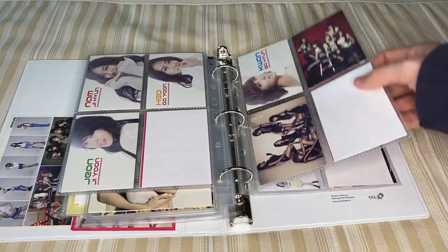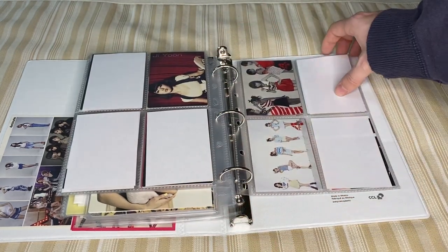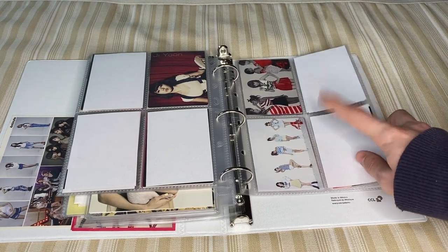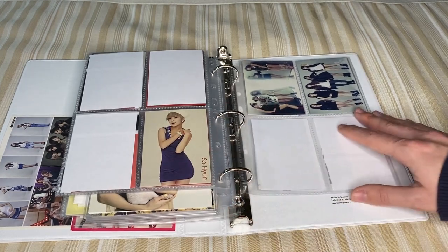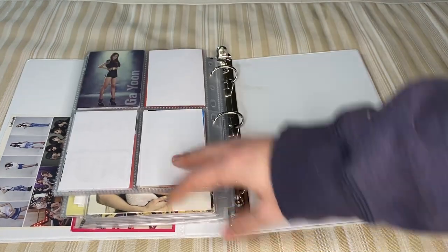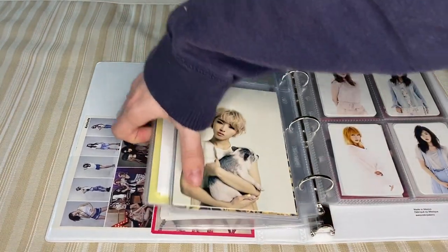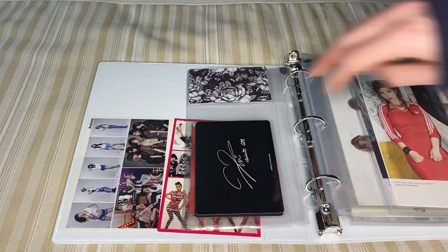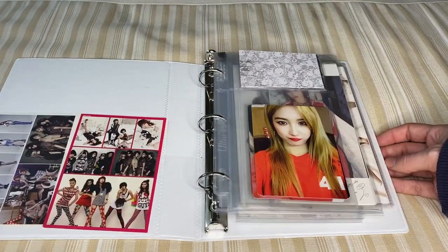This is where it starts getting very barren like a wasteland. The beginning is very full which makes me very happy. And then we get into Heart to Heart — I only have Sohyun's cards and the two group cards. And then we have Ready Go and I just have Gaiyun's. But yeah, so that's my 4-Minute binder. I love how everything fits in this one mini binder. This one really makes me happy, other than missing a lot of cards from the Japanese eras. But that is A-OK.